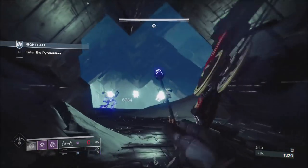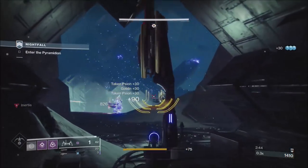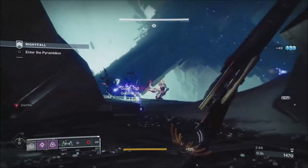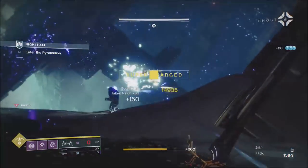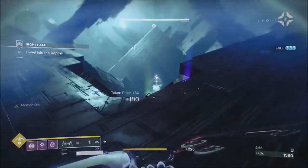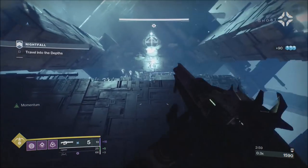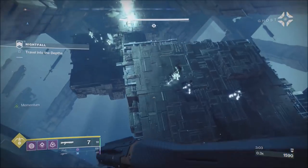We're going to skip this whole section — just kill the ads up top to get some heavy. I've found you do drop a fair amount of heavy here. I don't have any heavy ammo finder on; it's all Heavyweight that's dropping this, so I get about three bricks. I do have Linear Fusion Rifle Scavenger on so I get the maximum amount from each brick.